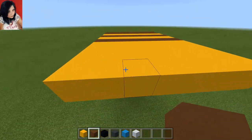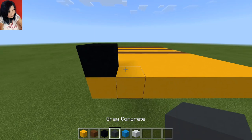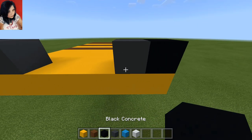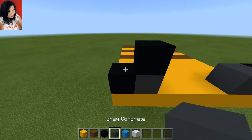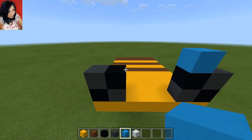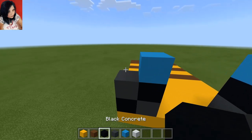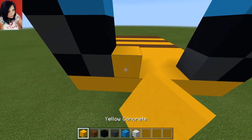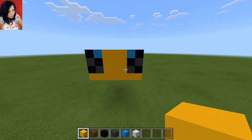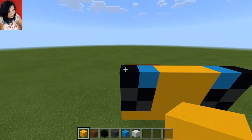We are then going to come to the front and work on Mr. Bumble's face. We are going to place one black concrete, then one gray concrete at the other side, then one gray and one black. On top of these two we are going to place black and gray alternatives, and then we're going to add some little blue eyes on the black, and then add another black at the side of that like so.